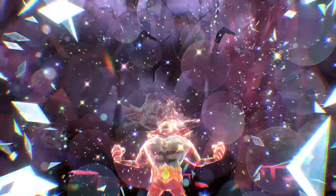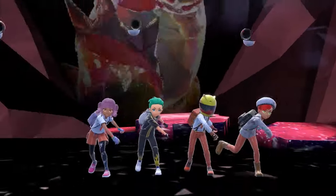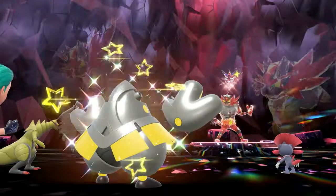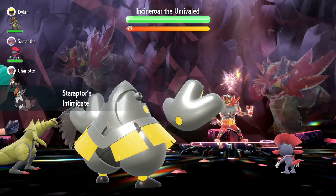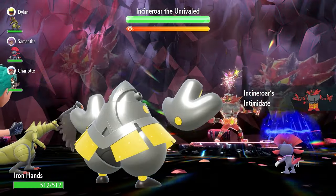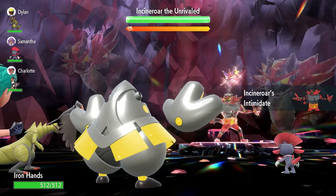When you first come into the raid against the Incineroar, on turn zero it is going to drop an Intimidate from its hidden ability, then follow it up with a Snarl — lowering your Attack and Special Attack by one stage with both of those moves. The big thing to watch for is where the Taunt lands. It can hit any one of the four Pokemon on your side of the field. If it hits the Ironhands, you'll probably have to reset the raid, because you won't be able to set up after the Taunt.